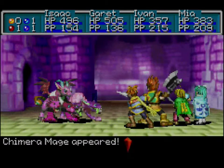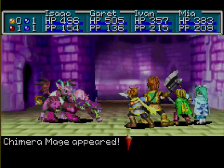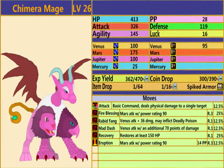We have two new enemies here. First off, we have the Chimera Mage. It is level 26, has 413 hit points, 28 synergy, 326 attack, 119 defense, 145 agility, and 16 luck. Its elemental resistances are 100 Venus, 175 Mars, 100 Jupiter, and 25 Mercury. It has a Venus elemental power of 95, and it normally yields 362 experience points, which become 470 if finished off with a Mercury gene. It usually drops 300 coins, which become 309.